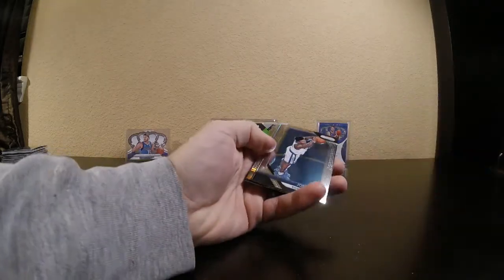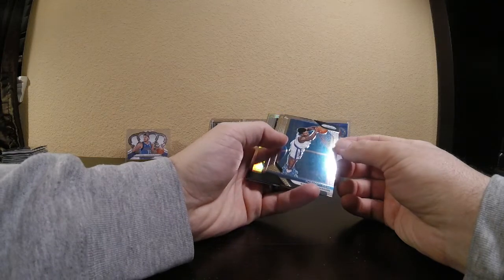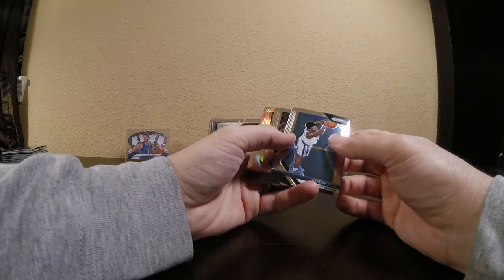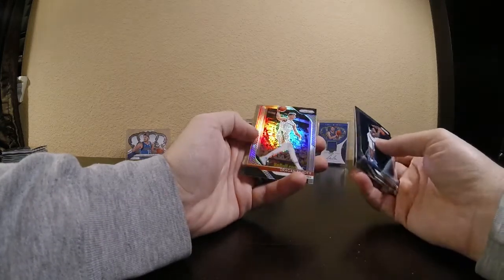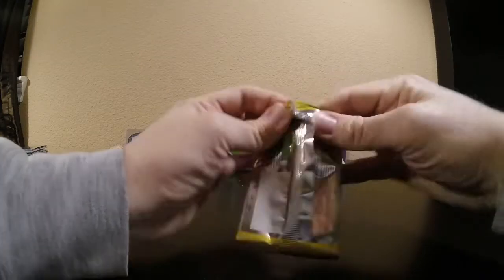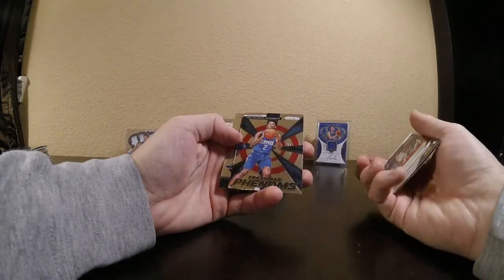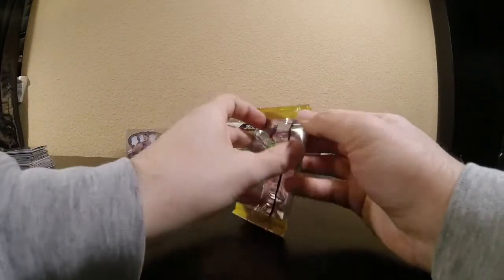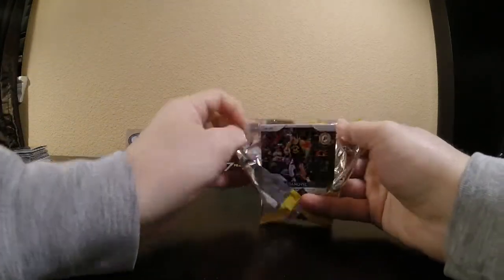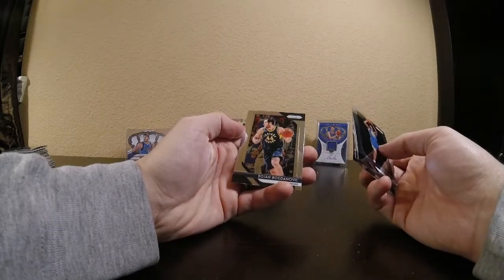There are some prisms — Target and Walmart have different exclusives. My understanding is Target has the purple Pulsar and the green is Walmart exclusive. This one looks like it might be from a Walmart product, but it has the green Pulsars — definitely looking for one of those. Jordan Bell, Chris Dunn, Dragan Bender, and George Hill. Robert Covington, Kyle Lowry, Shai Gilgeous-Alexander — not a bad one, he's definitely become a prominent rookie with the Clippers. Wouldn't mind a silver of his alongside Luka. Jacob Evans the third, Javon Carter rookie, Josh Okogie, and Bojan Bogdanovic.